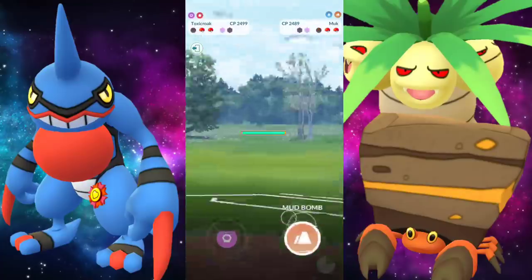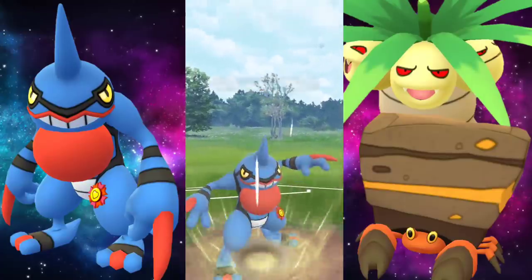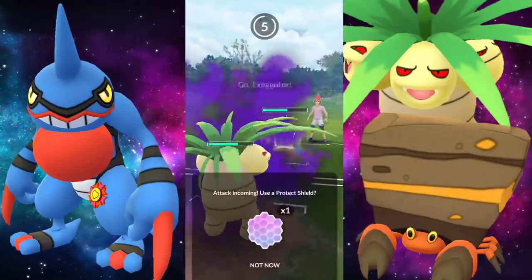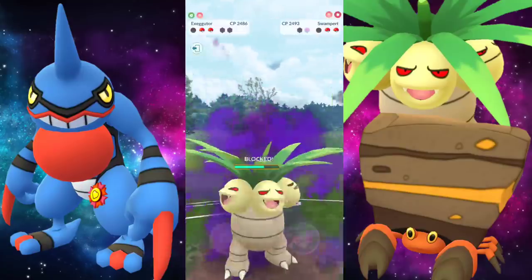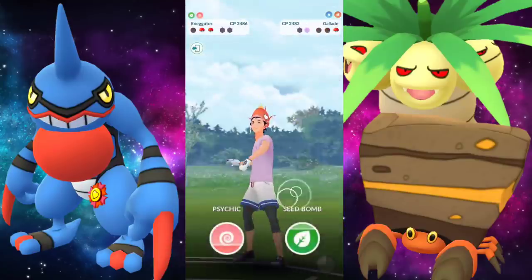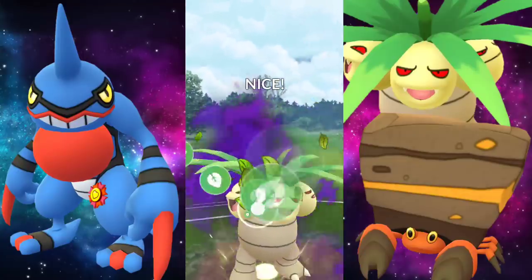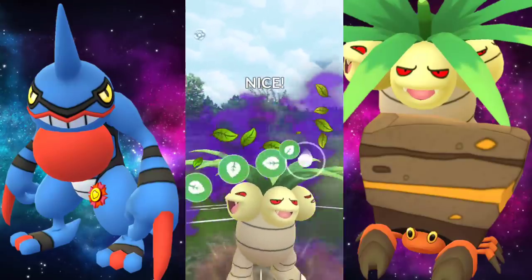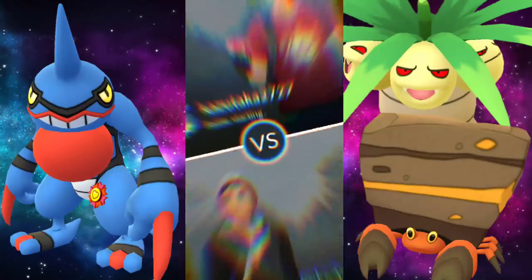A little lag there — did you see that? So we're going straight for the Mud Bomb onto the Swampert because Sludge Bomb is not very effective. We caught the swap nicely but we still used our shield. They're swapping to try to catch a charge move but that's not happening. We're going for a Seed Bomb and we have two ready to go — and that is going to be goodnight for that Swampert. Water and Grass type and we're going to take the win with the Exeggutor.